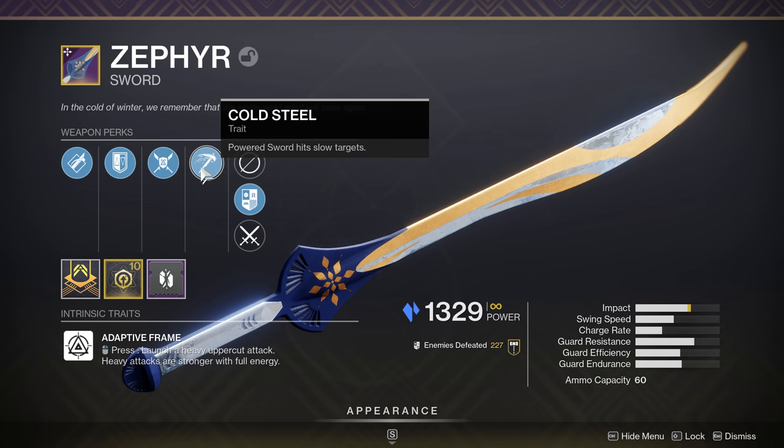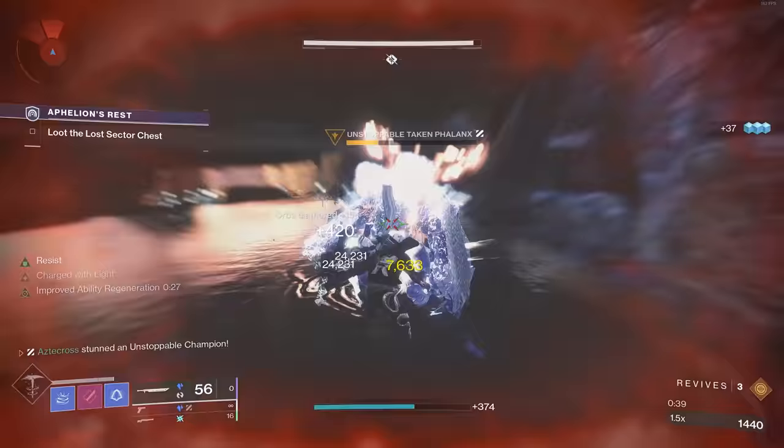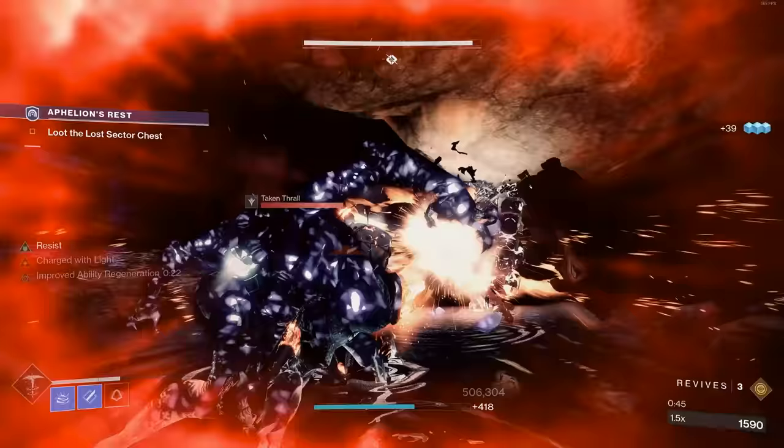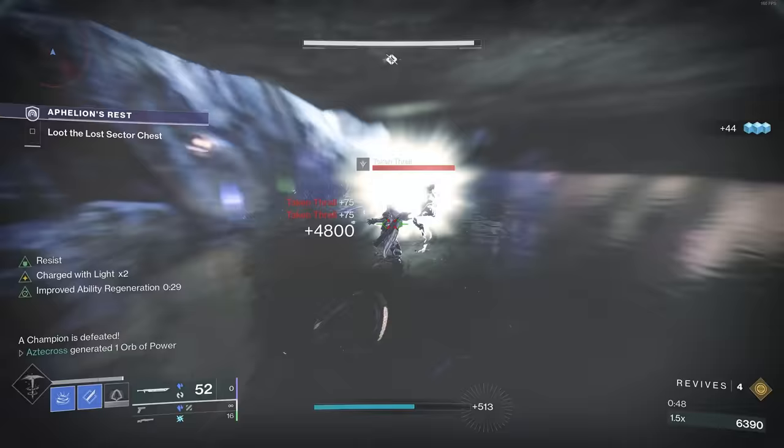Essentially, Power Sword hits slow targets. This was really interesting because we wanted to answer two questions. Number one, would this allow us to self-proc Focusing Lens? And number two, does this synergize with our Stasis subclasses? Turns out the answer to both of those is yes and yes, and then some.